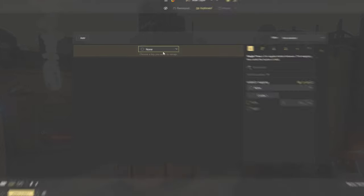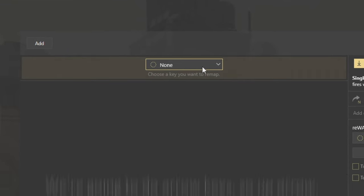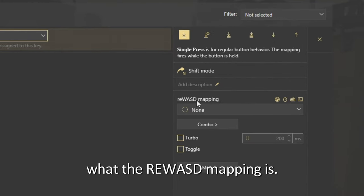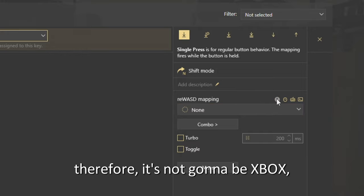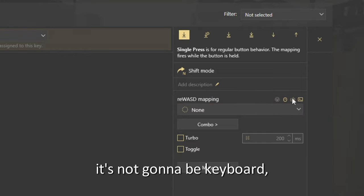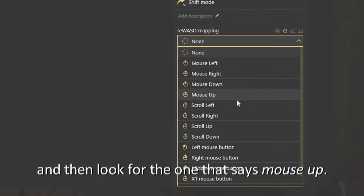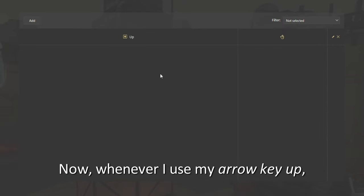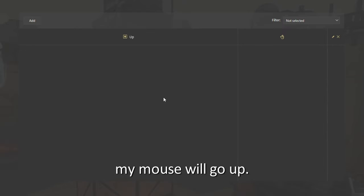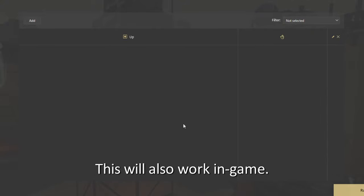All you have to do is click Add — this will add a command. Press the key you want to map to; in our case, we're going to do arrow keys, so up arrow. Then change the Rewast mapping. For us, we want up arrow to look up, meaning your mouse looks up. It's not going to be Xbox, keyboard, or command line, so untick all those and look for the one that says mouse up. Now whenever I use arrow key up, my mouse will go up — and you can see my mouse is going up. This will also work in-game.